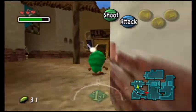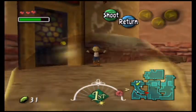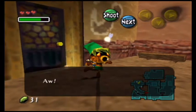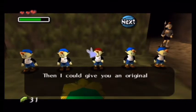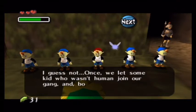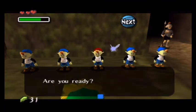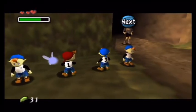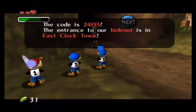A nice little note: that character right there is the bank. Whenever you restart time and reset your three days, you lose all your rupees. So it's always a good idea to deposit your rupees to the bank — they will carry over. You also lose other items like sticks when you reset. And once you deposit 200 rupees, you get the bigger wallet, which allows you to carry 200 rupees. Always handy to get those.